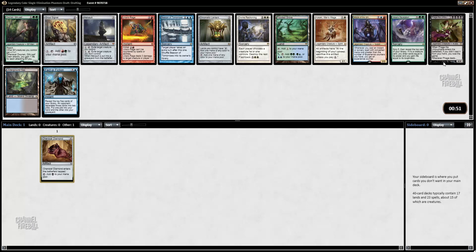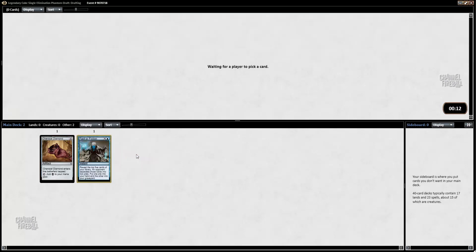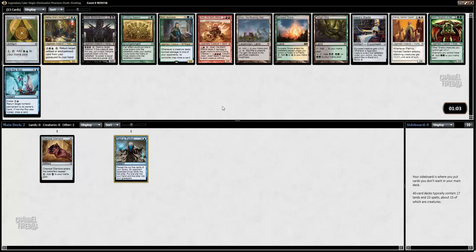Now we have a bunch of different creatures. Kotaki is better because there's a lot of mana rocks. Signets are obviously good — Golgari Signet is not as good as maybe a blue Signet. Blue is still the best color probably. Chromatic Lantern is good because in Legendary Cube you actually draft a lot of different colors — decks regularly end up being three to four colors. But I think card advantage is very, very important in this version of the cube, so I'm going to take Fact or Fiction.